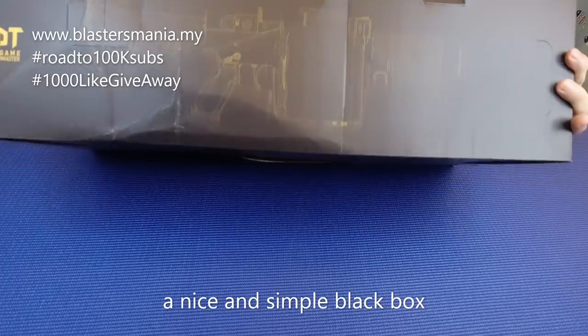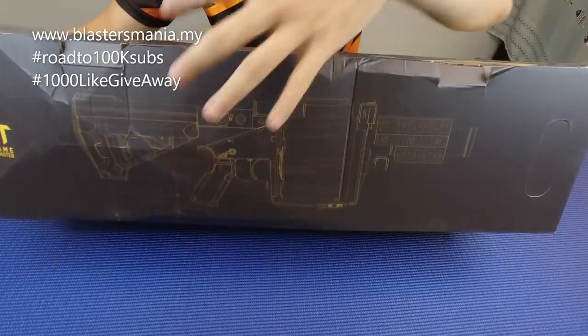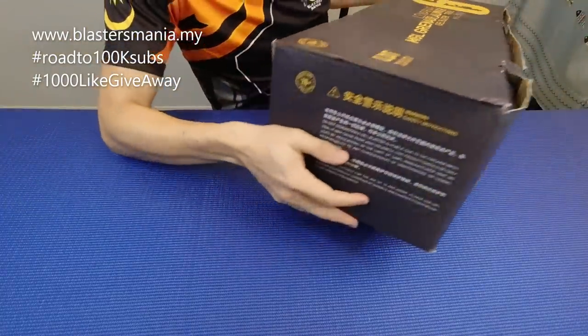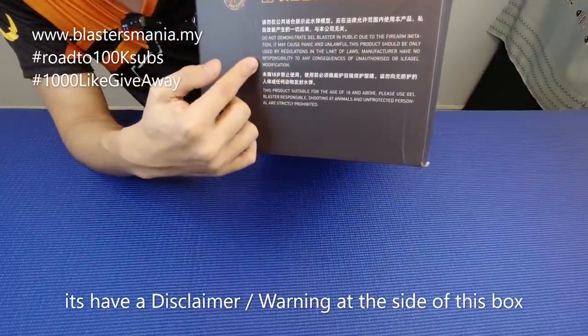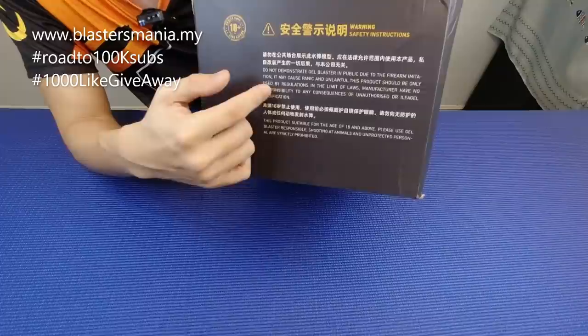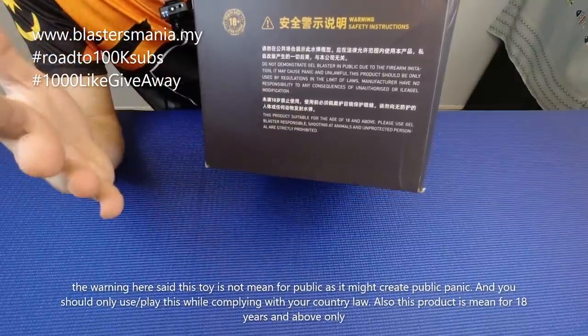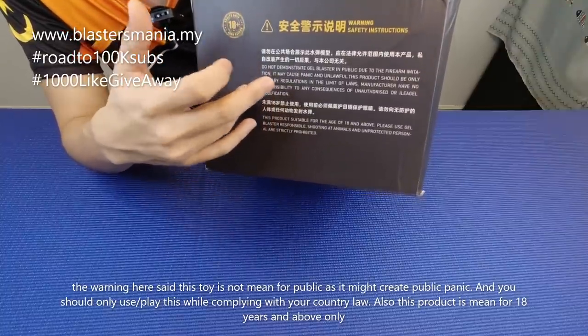Kotak dia memang hitam macam ni. Walaupun dah renyuk-renyuk sikit tapi memang cantik lah. Kalau gambar di sini anda boleh nampak kan. Di sebelah sini dia ada warning. Kotak ni dia ada warning — dia warning jangan demonstrate Jail Blaster ni di publik. Ertinya jangan tunjukkan pada publik.